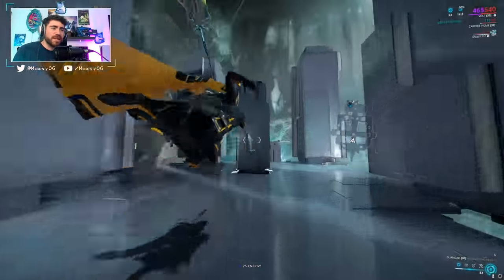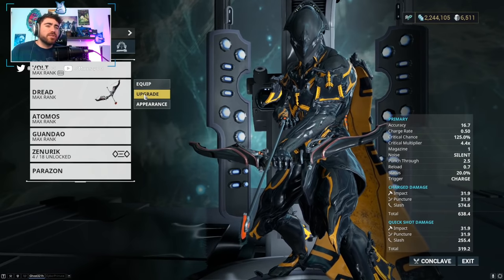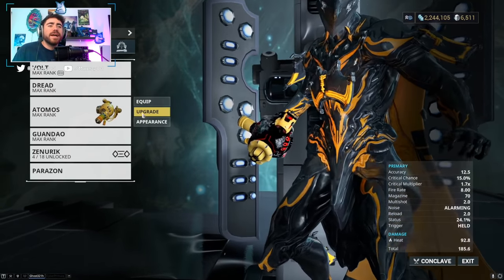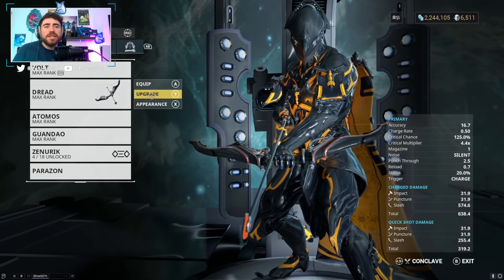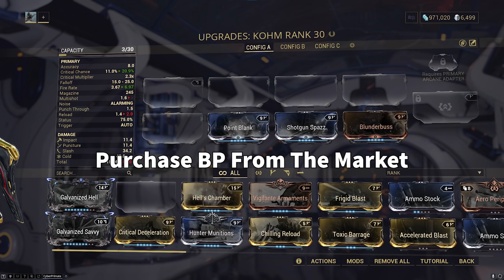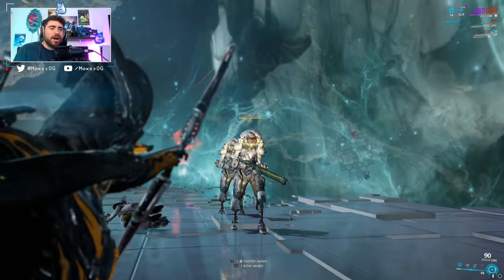The Guandao is also a huge MR4 weapon — running around spinning with it you're going to be killing everything. Both the Hek and Guandao are super strong and will carry you through the star chart junctions. At MR5, if you kill an enemy called the Stalker he will drop the blueprint for the Dread, which is one of the best bows you can get for a very long time. There's also the Atomos secondary and the Comb shotgun, an automatic shotgun that speeds up and plows through enemies.